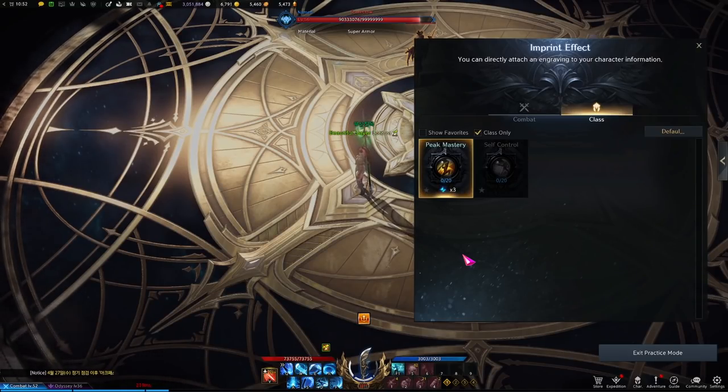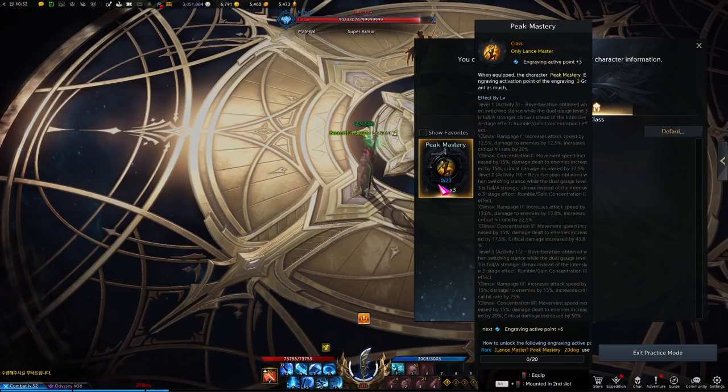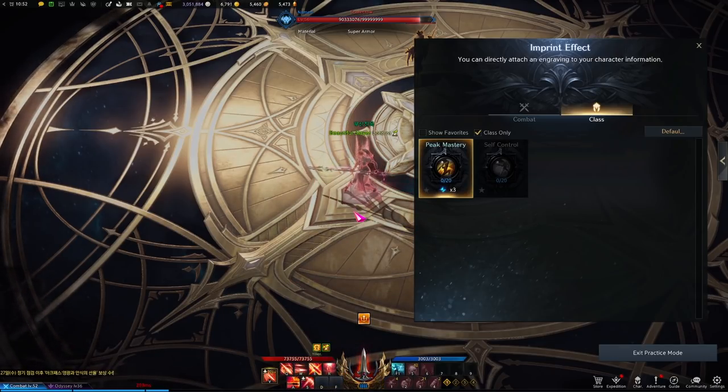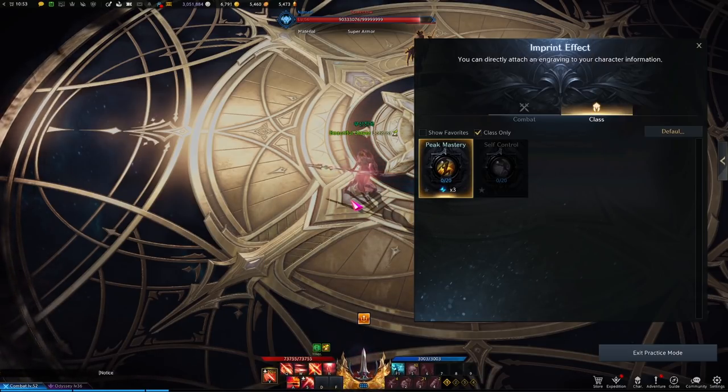Now let's talk builds for the Glavier. As with every other class, you have two class engravings that determine the style of your build. For the Glavier, you can lean into stance swapping with Pinnacle, which takes the buff you get when you swap between weapons and makes it even stronger, scaling up attack speed, move speed, damage to enemies, and either crit chance or crit damage depending on which weapon you're swapping to and from.